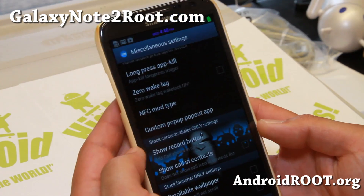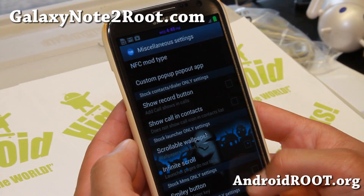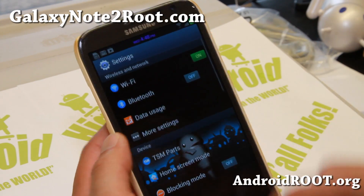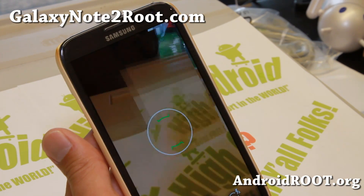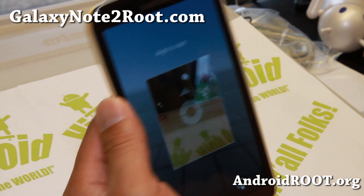You can have a show record button, so that's nice — during a call you can record. So very nice ROM, loaded with a bunch of features. I've also got the Android 4.3 camera. You can grab it at HiOnAndroid.com. I also have links where you can get this working pretty darn nice.